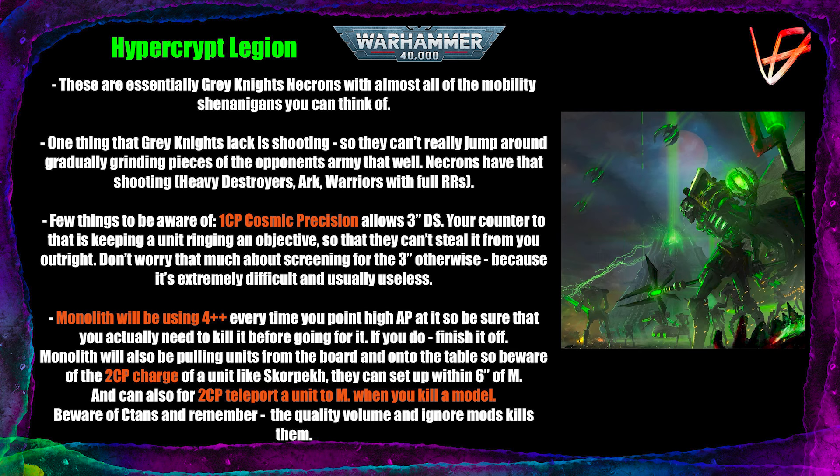A key thing to be aware of is the 1CP stratagem Cosmic Precision — the Necron version of deepstriking within 3 inches of your opponent. Your counter is ringing objectives with your units to prevent your opponent from deepstriking onto them and stealing points. There's no real reason to screen for the 3-inch deepstrike elsewhere because you likely won't be able to plug every gap. The 3-inch deepstrike isn't that scary since they cannot charge afterward — so protect your objectives, but don't over-invest in general screening.